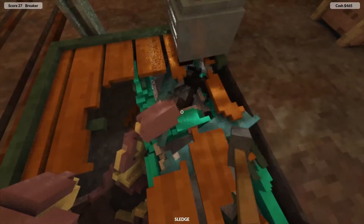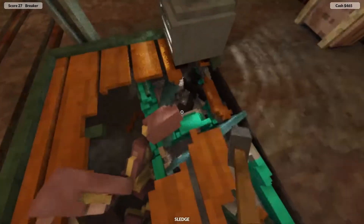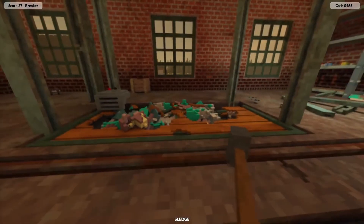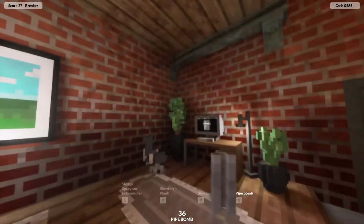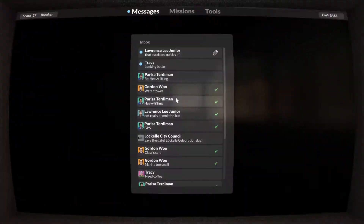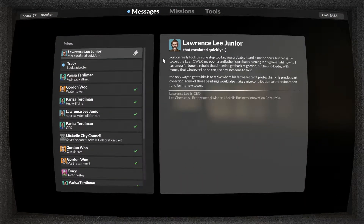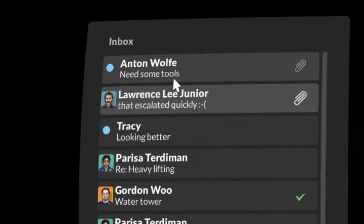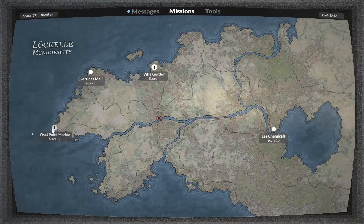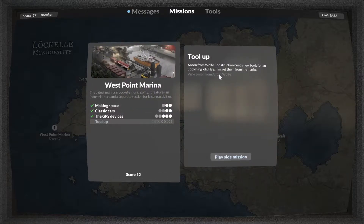See you guys next time. Welcome back to Teardown everyone! Let's see what's on the agenda for today. We got a new message — 'Hey, I heard about your skill. Do a quick job for me.' Side mission! Tool Up needs new tools for an upcoming job. Help him get them from the marina.